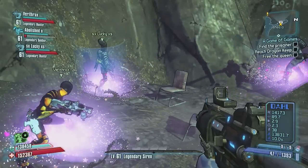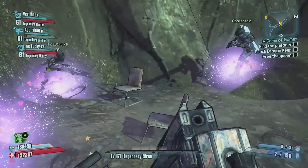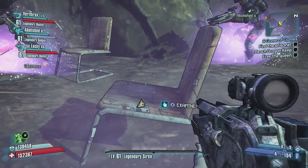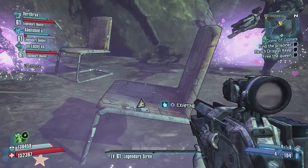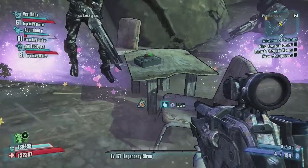Shoutout to my subscribers in the game who mentioned this to me because I didn't even see this — Abolished and Lucky. They showed us this in the Immortal Woods: you push these two chairs at the same exact time. You can actually do this solo if you push them quick enough, which I ended up doing. And then if you push the chairs,